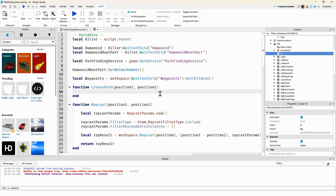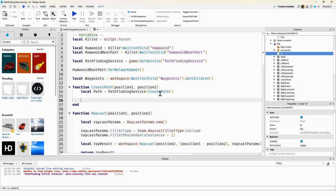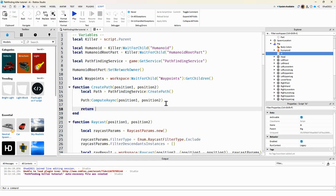The path is going to equal createPath. We call path:ComputeAsync() with position1 and position2 as the start and finish vectors. Then we return the path.